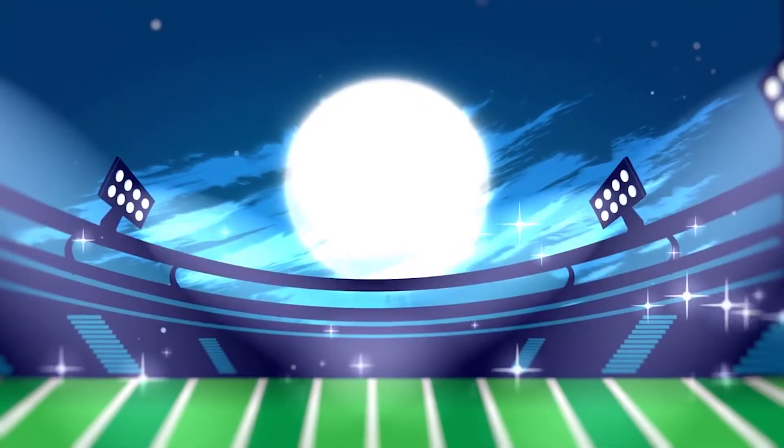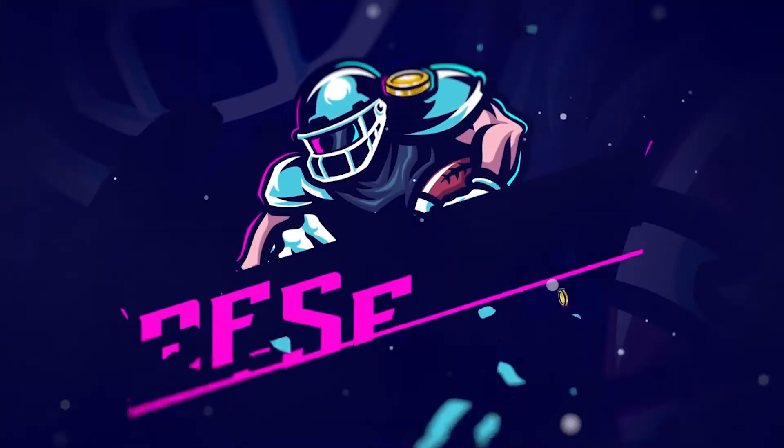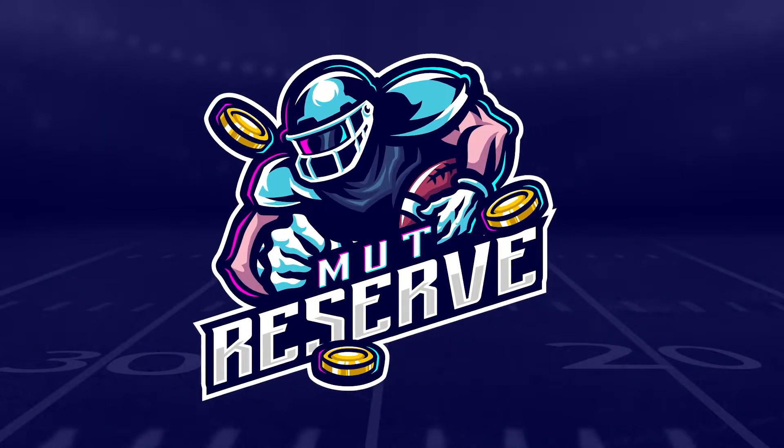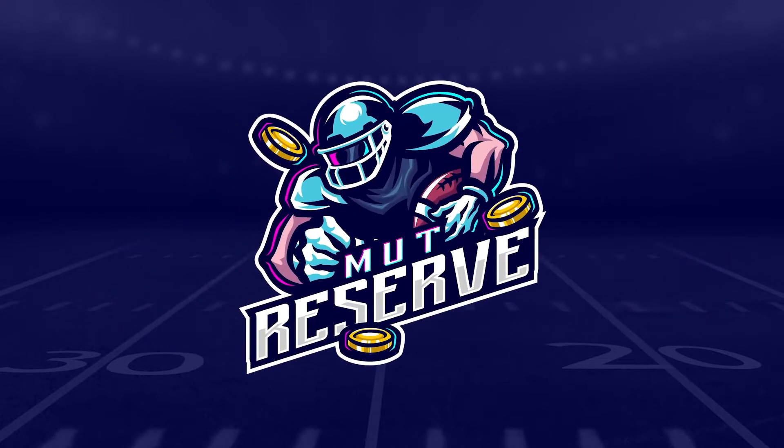If you need some coins to add some ballers to your team, make sure you go ahead and check out mutreserve.com — fast service, great rates, no need to rely on pack luck. Get yourself some coins, buy the players you want. Use code SPREE at checkout for 15% off.